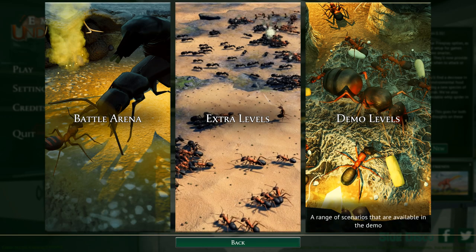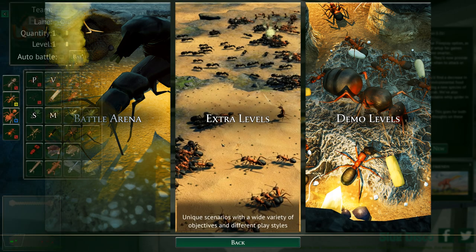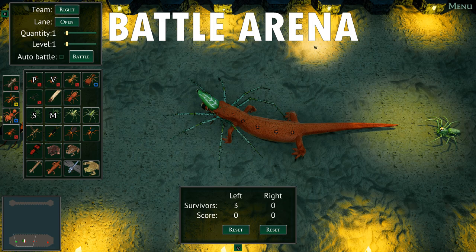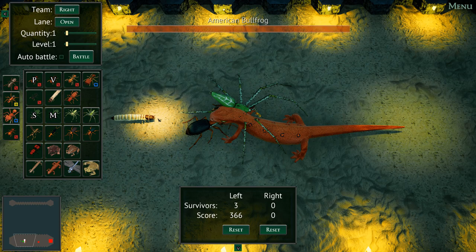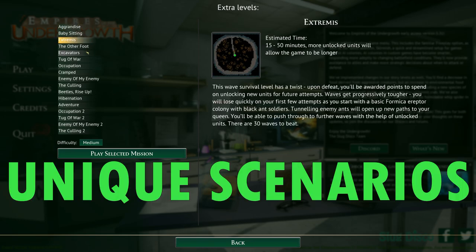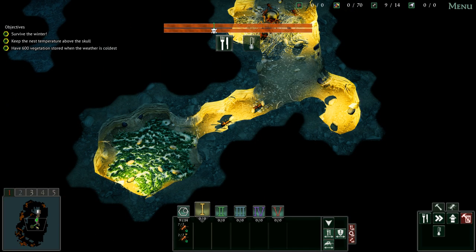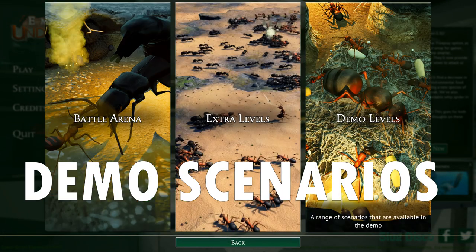Lastly there is the arcade section with three additional game modes. First is the battle arena which lets you choose any creature you want and pit them against each other, with no limits on anything, letting you learn just how strong each creature is and what its default capabilities are. Next are extra levels - unique scenarios which place you in a difficult position from the very start. Last, there are scenarios you could have tried in the game's demo version.